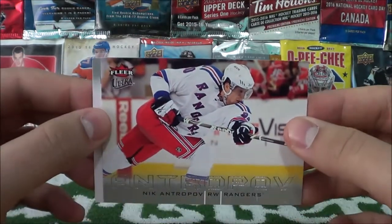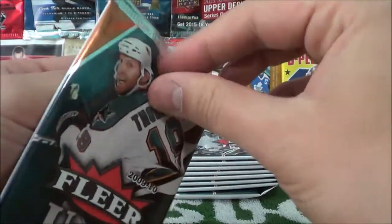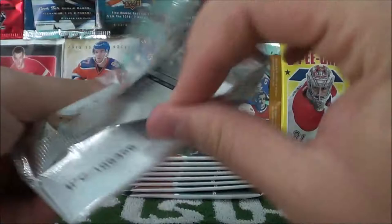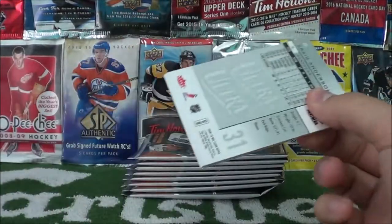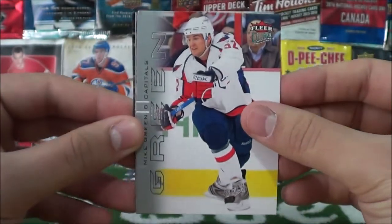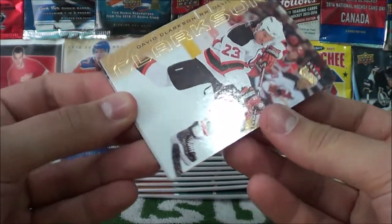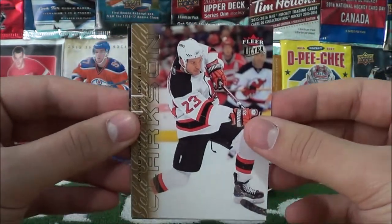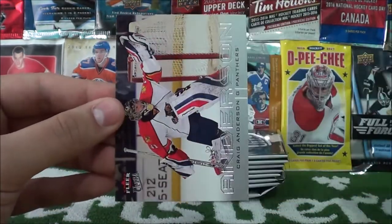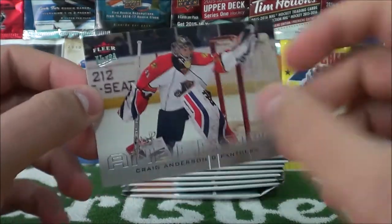Nick Antropov and Brian Campbell. I like these old packs — they take a bit longer to go through because it's a bit older players, so you don't recognize everybody right off the bat. Mike Green, Ilya Kovalchuk — nice. David Clarkson gold medallion. And Phillip Kuba. And Craig Anderson — look at that, in a Panthers uniform! Oh wow.